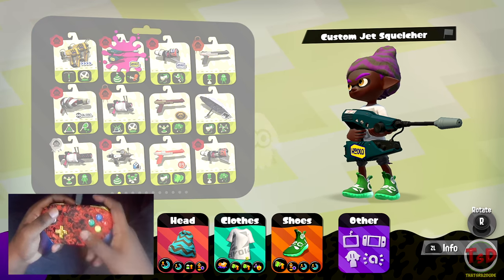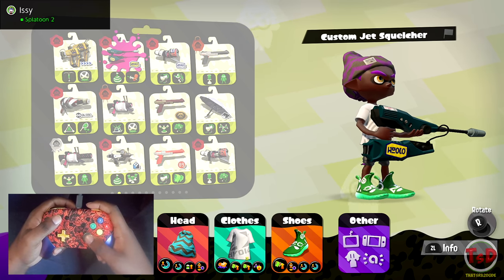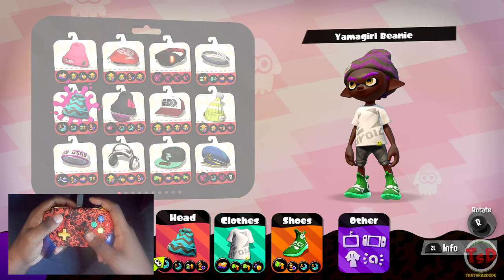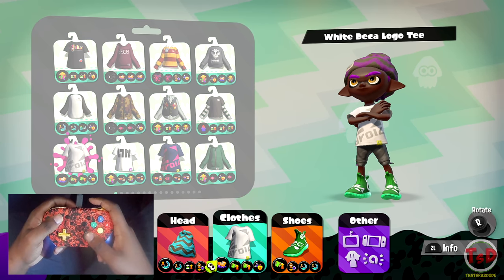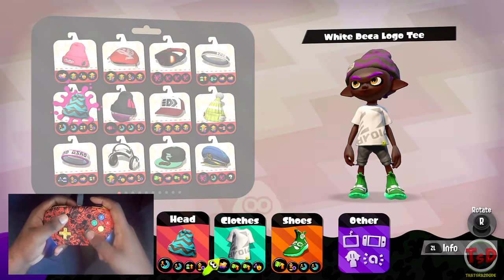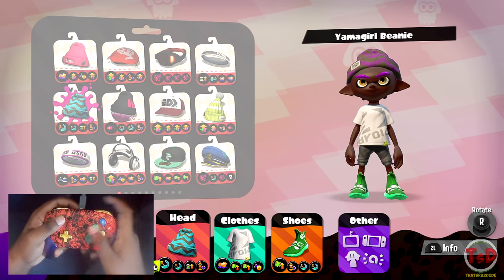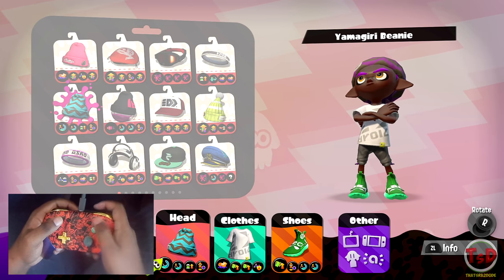Okay guys, we are now moving on to the Custom Jet Squelcher. For this variant I'm not going to be using main power-up, even though it probably works really well. This isn't really the type of weapon where you focus on the weapon itself, which is weird to say. As you can see with the build, it is basically oriented around my Stingray. I have main Ink Resistance — just to stay in ink during fights — but special charge and special power-up are the real focus here.